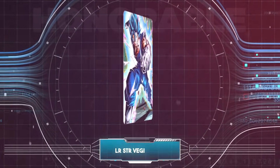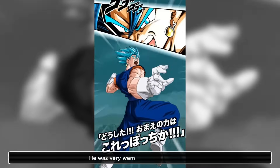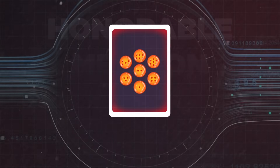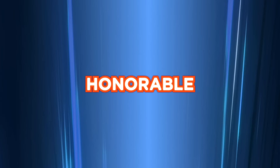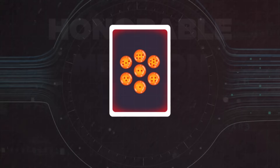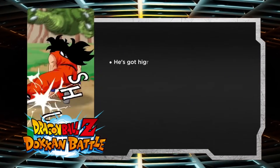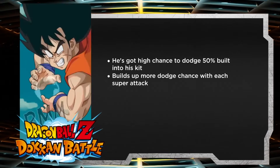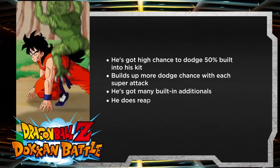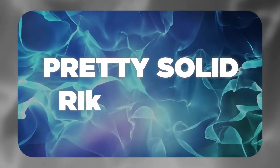Next we got LR Vegito Blue, who for like a year and a half was the best free-to-play unit in the game — he was very well designed for his time. LR B Pan, who similar to LR Vegito Blue was a very well designed LR after her EZA, with a powerful active skill and solid links. And the last honorable mention is probably one of the most underrated units in the game: ANT Yamcha. His damage is very good, he's got a high 50% chance to dodge built into his kit and then builds up more dodge chance with each super attack, he's got many built-in additionals, pretty good defense, a solid active skill, and is overall still pretty solid right now.